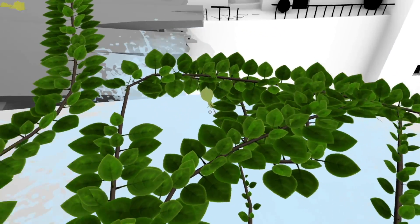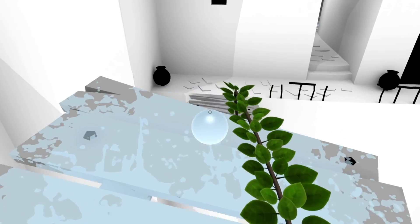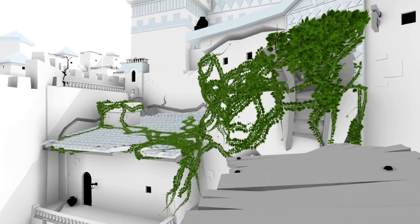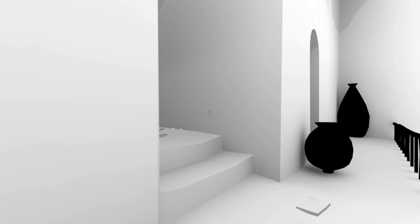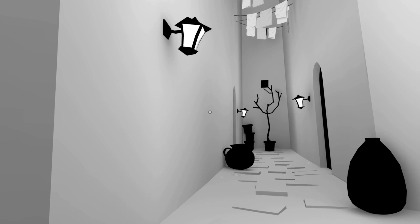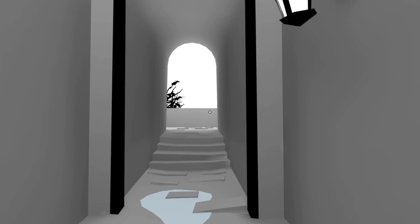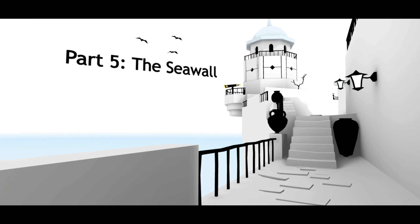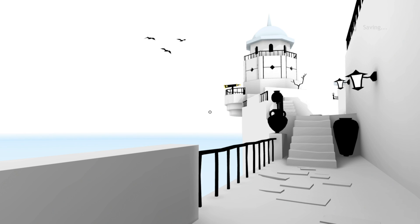What are we doing here? The vines are growing to the bridge. Sorry vines, you're going to have to stay on that side. Are there any balloons around here? Got to get those balloons. So cool. We got ourselves a new area - Part 5, The Sea Wall. Let's check this out.